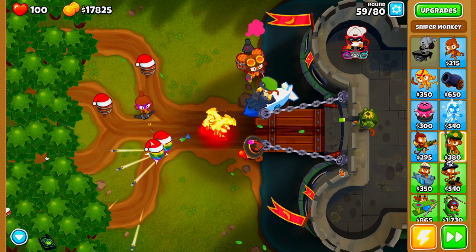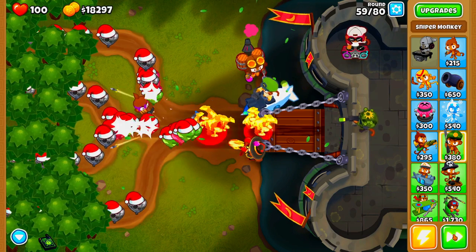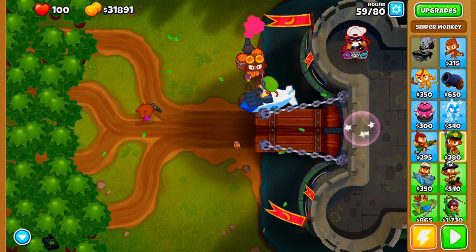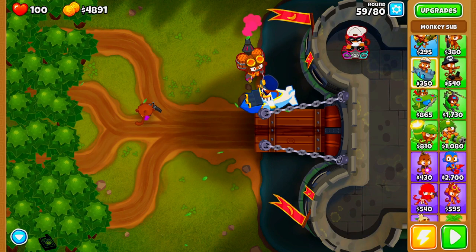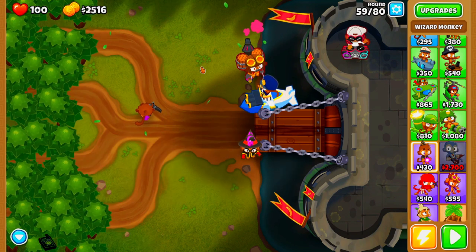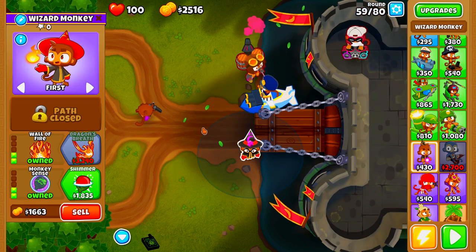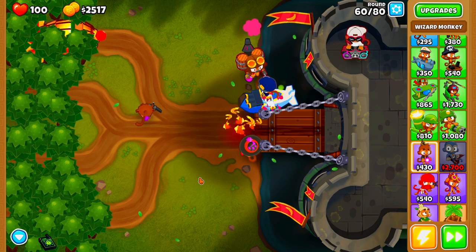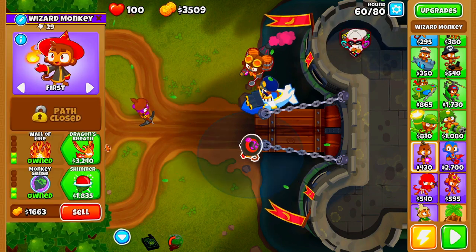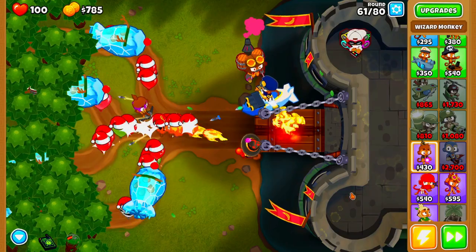Alright guys, I'm bringing you back on round 59 because between round 59 and 60 we're going to make a couple of changes to our lineup. Let's finish up round 59 — that's not going to give us too much of an issue. Now we're going to be selling these towers and upgrading our Sub to the Sub Commander. Then we're going to come back down here and rebuy our Wizard Monkey, upgrading him to Wall of Fire so we have a little bit of additional Lead popping power, because the only thing our Monkey Sub is weak against is Lead Bloons. Now we can go ahead and fast forward — luckily our Sub Commander is an absolute beast and we are in an extremely good position.